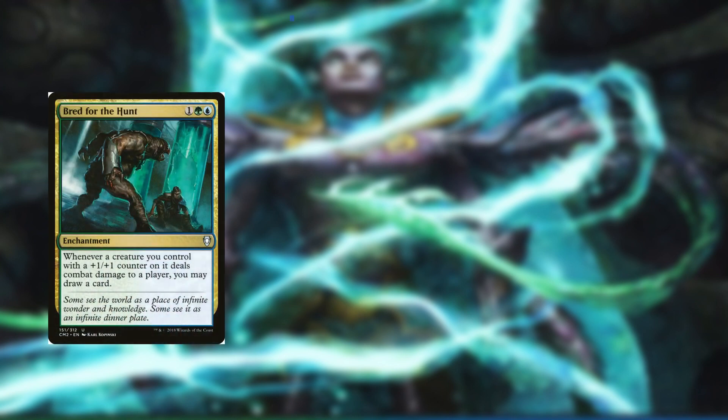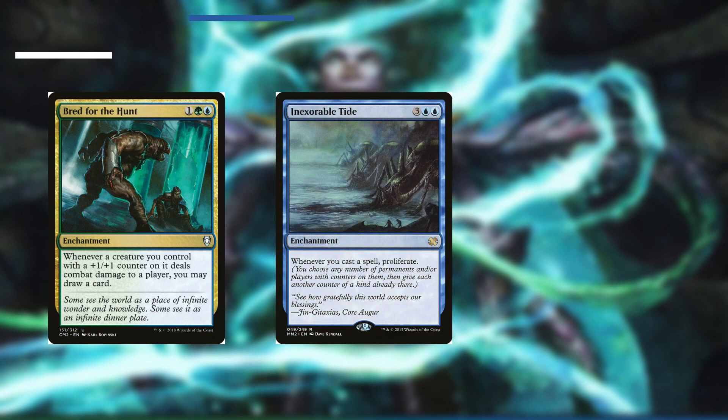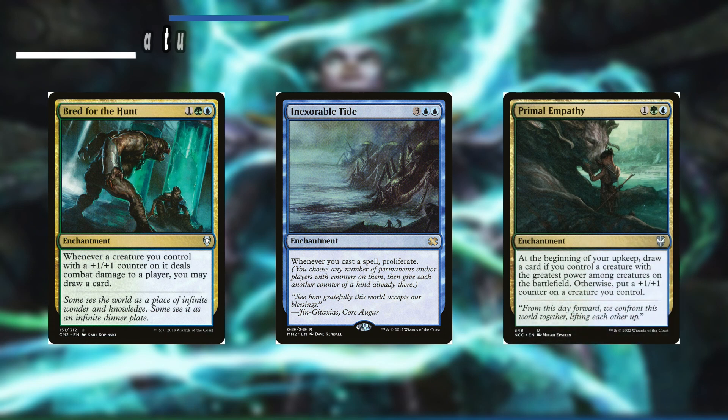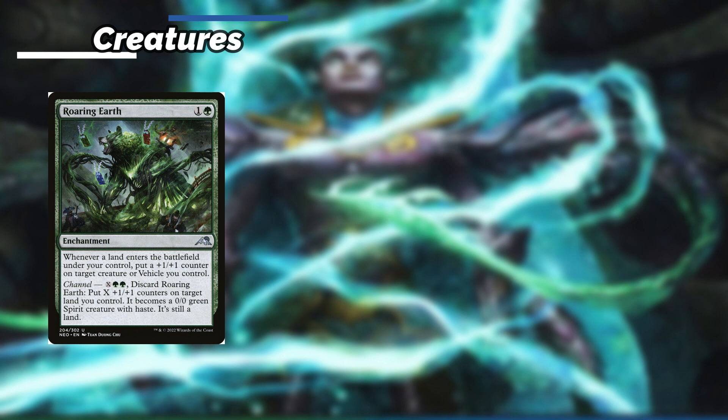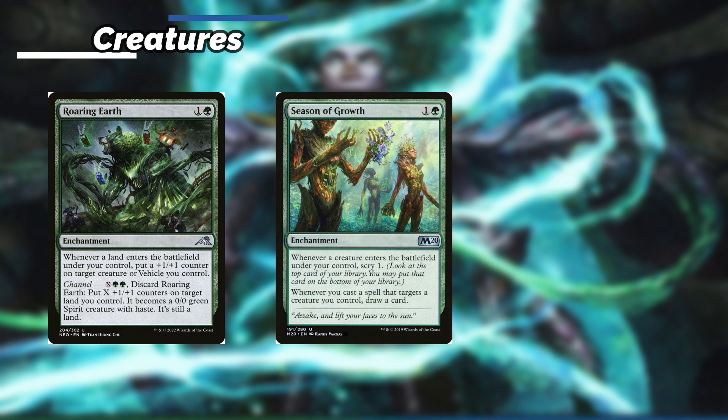Moving on to our enchantments. Bred for the Hunt — whenever a creature we control with a +1/+1 counter on it deals combat damage to a player we draw a card. Inexorable Tide — whenever we cast a spell we proliferate. Primal Empathy — at the beginning of our upkeep we draw a card if we control a creature with the greatest power among creatures on the battlefield, otherwise we put a plus 1 plus 1 counter on a creature we control. Roaring Earth — whenever a land enters the battlefield under our control we put a +1/+1 counter on target creature or vehicle we control. Season of Growth — whenever a creature enters the battlefield under our control we can scry 1, and whenever we cast a spell that targets a creature we control we can draw.